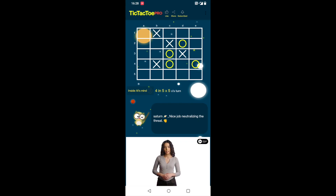Hi, check out this 5x5 tic-tac-toe where you need to make 4 in a row to win. Here, in this game position, crosses to play has a cool sequence of moves to win.